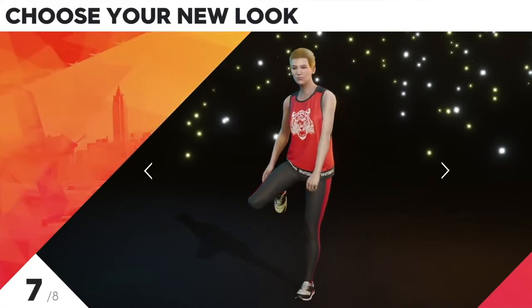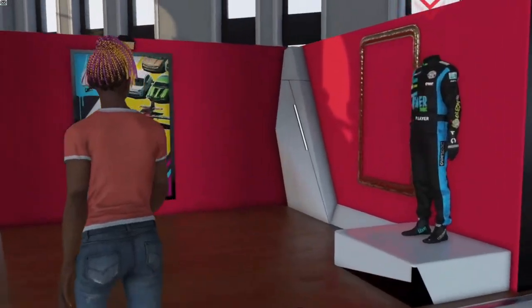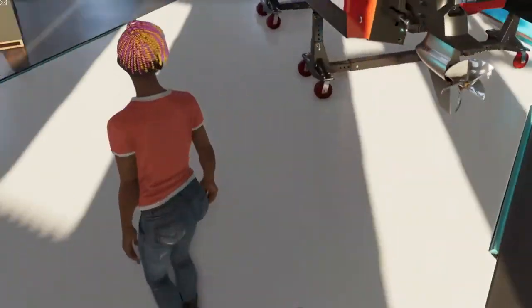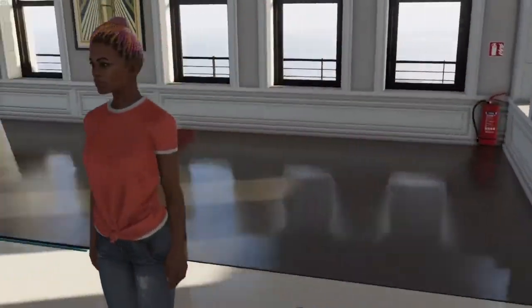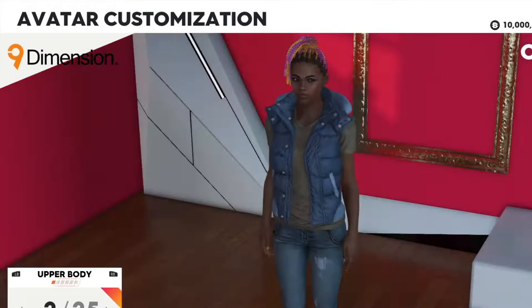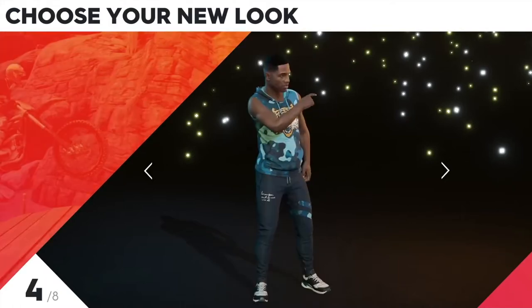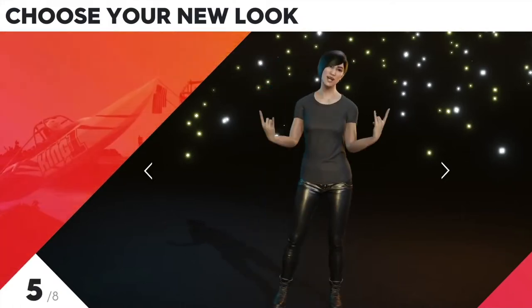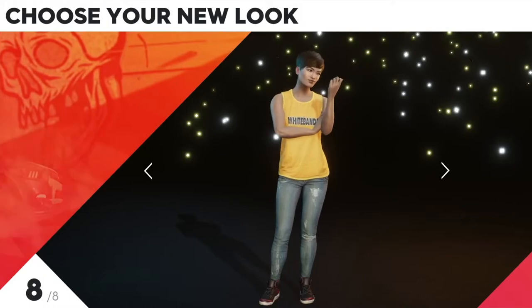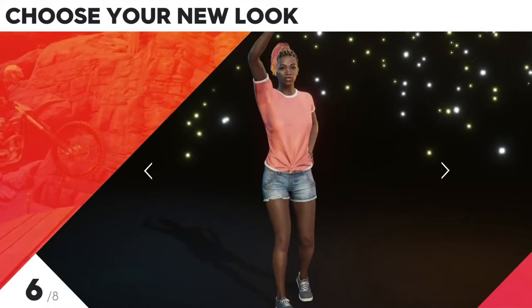You can't free roam outside of the house, however inside of the house you have the third-person view option to walk around. They have a lot of new avatars that you're able to customize and use as your own avatar and drive around in your car. On top of that, you're able to get new clothes, new shoes, new trousers, and a new look.